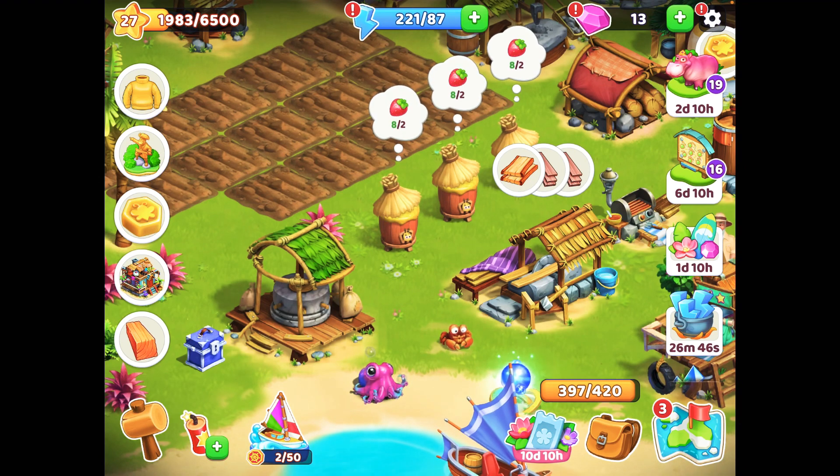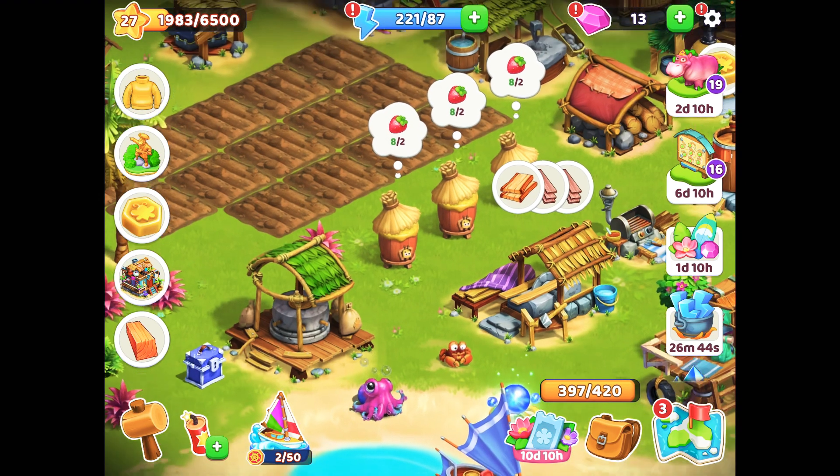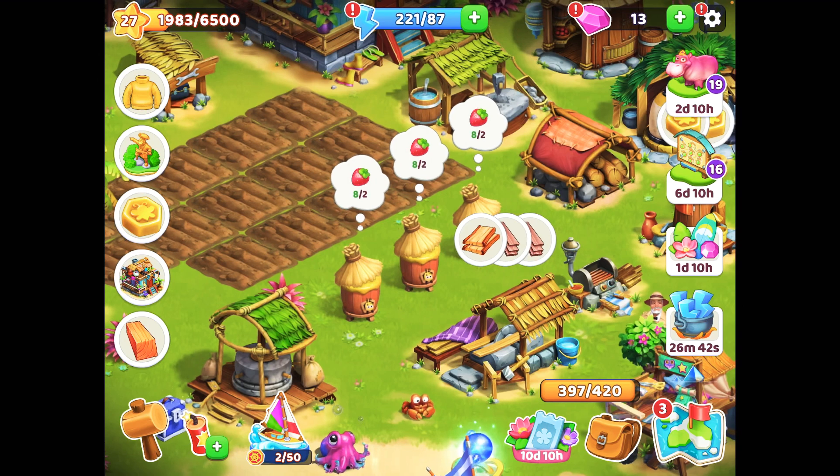I'll go ahead and collect some honey. The bees are asking for two strawberries each — I have eight strawberries in stock, that means I can manage to dispense six. So let's collect the honey.